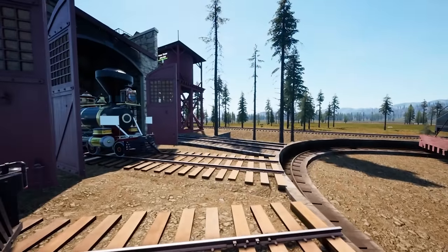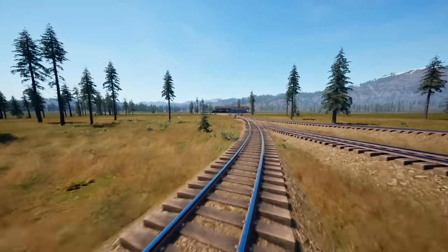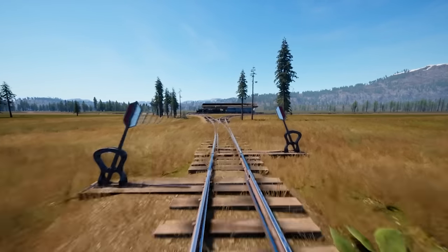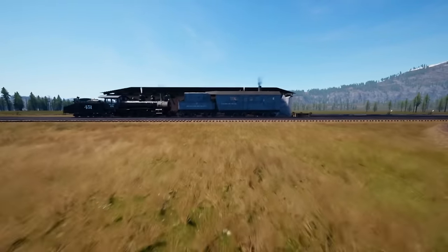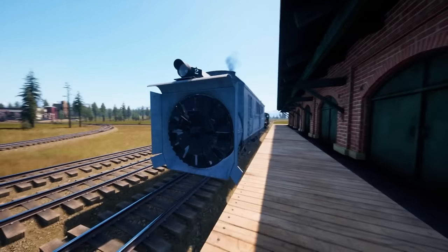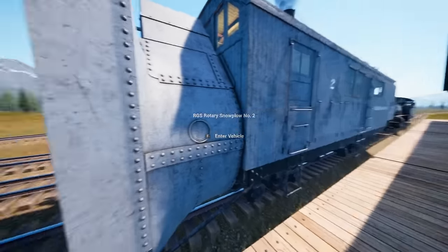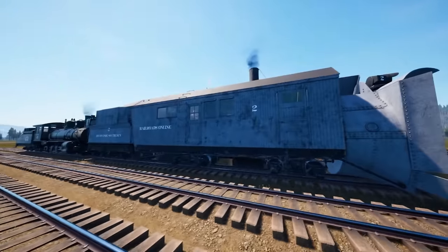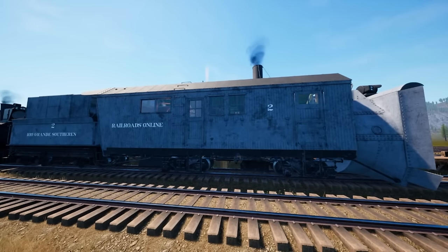Before the video started, there were some slides of something new that we recently added to the game, along with a little flyby of it in operation. We have recently introduced the Rio Grande Southern No. 2 Rotary Snowplow. This is a behemoth of an engine. This snowplow took many months for us to create — we've been working on it since October of last year. So let's go over some history information while we stare in awe at it.